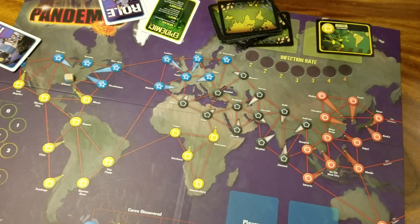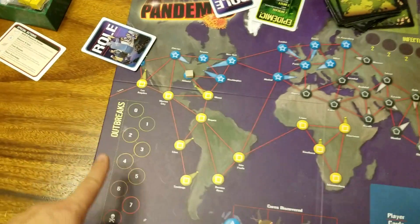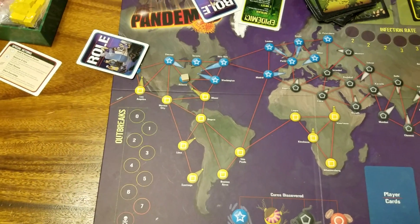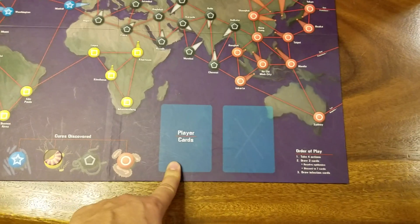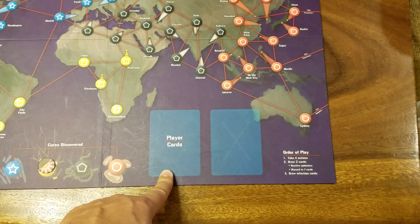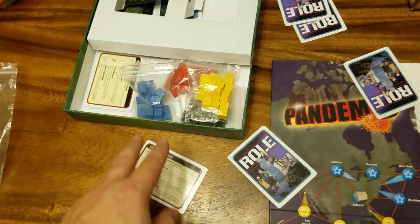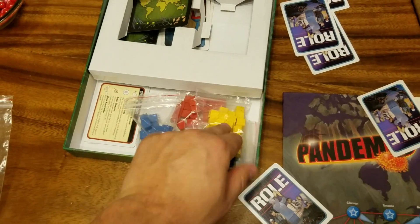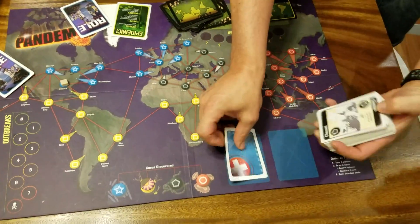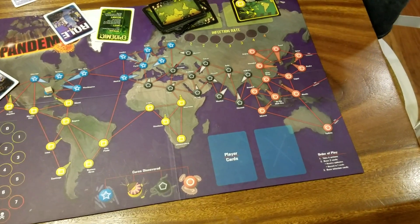To win the game, you have to have all four cure markers down. You lose the game if all the outbreaks have occurred. This one catches you almost every time — you have to watch it when all your player cards run out. Or if you run out of disease cubes of one color from the outbreaks. When a player cannot draw any more cards, the game is over.